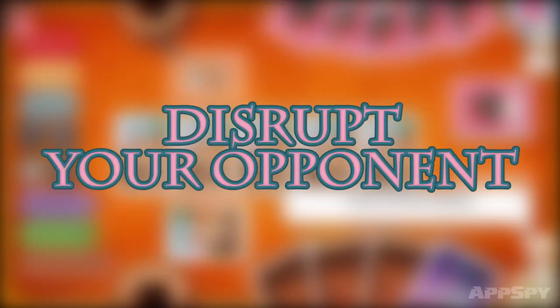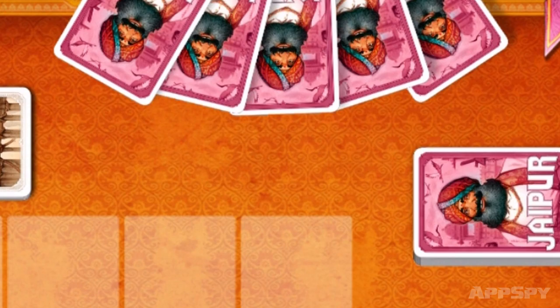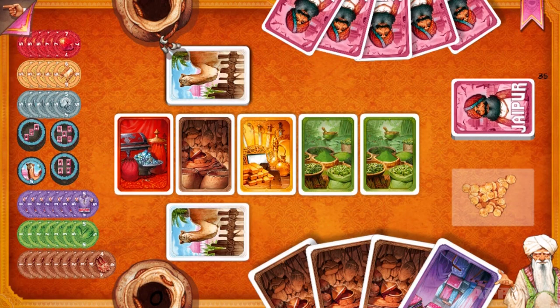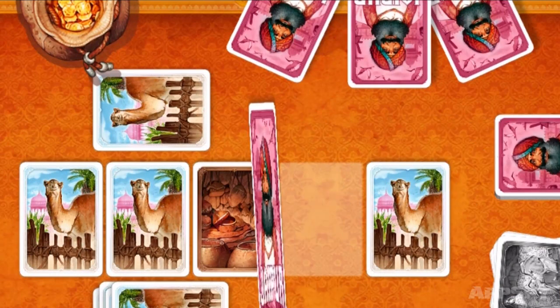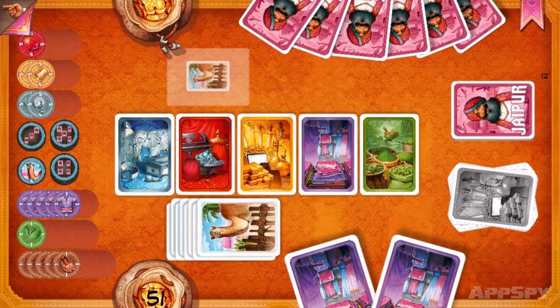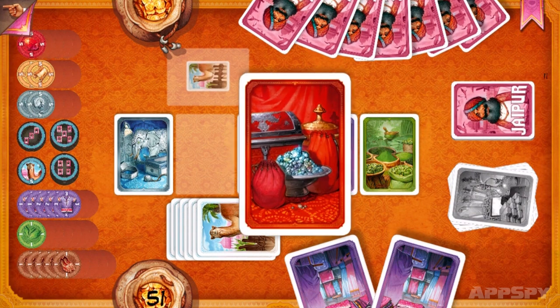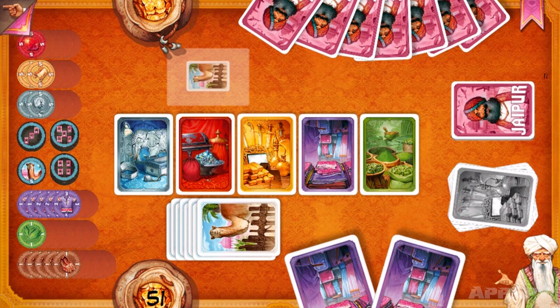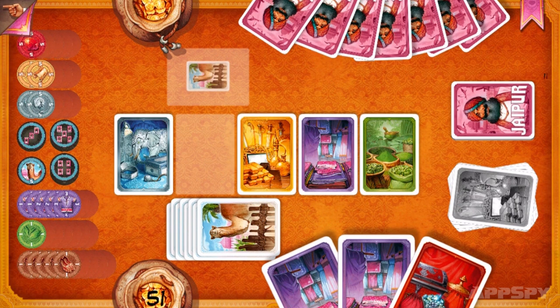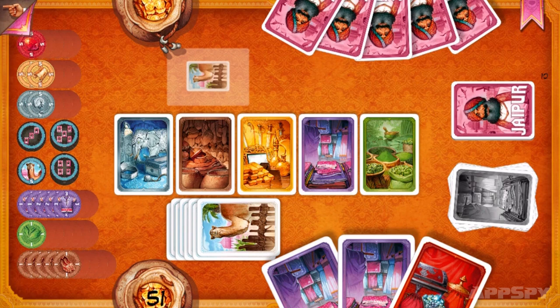Disrupt the other player. Apart from the blind hand your opponent is dealt at the beginning of the game, you can see what cards the other merchant is grabbing. Watch what they're taking from the pile and then use this info to disrupt their stockpiling and prevent them from getting big trade bonuses. If you know they've got two diamonds and a diamond appears on the table, consider grabbing it to stop them making big trades and big bucks.